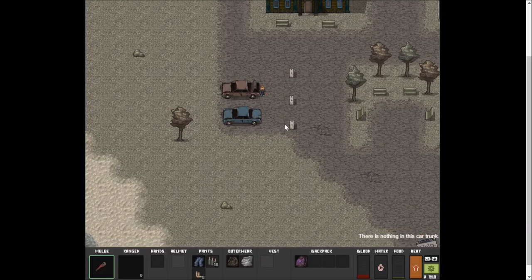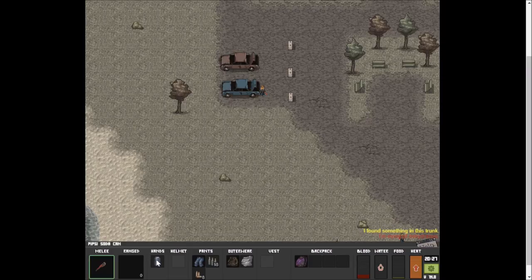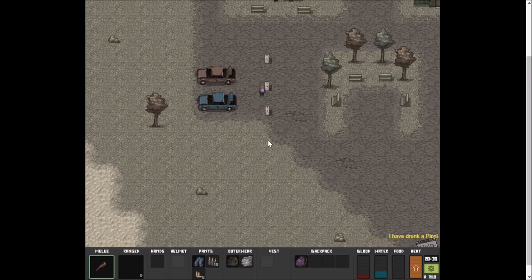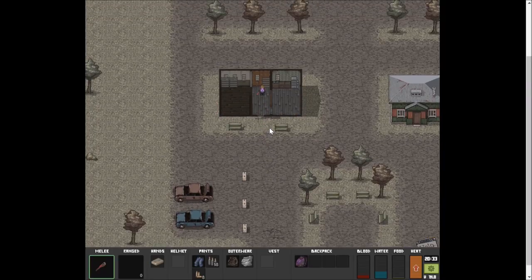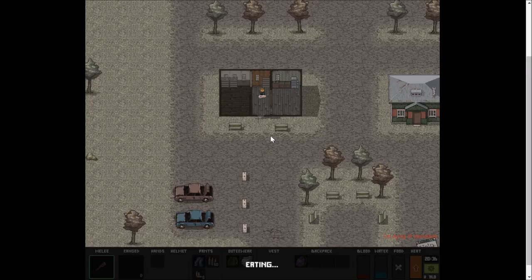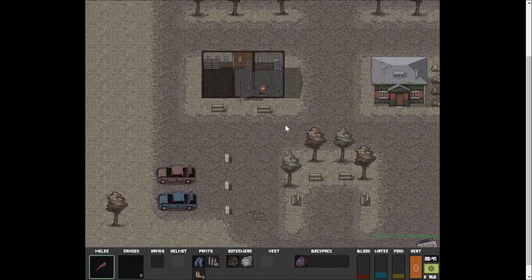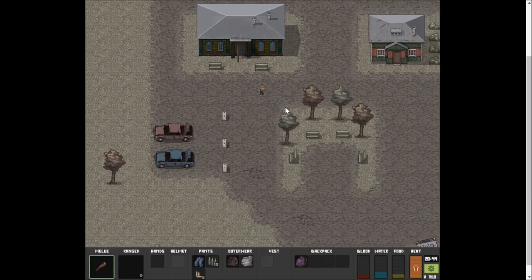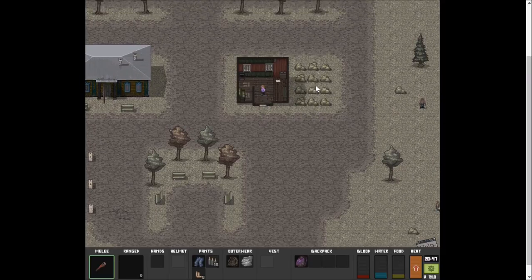Hopefully we won't run into any more right now because I need food and water. I found something in the trunk - thank you. Drink the Pepsi. We're still not doing the greatest. What is this? Tuna! Yes, eat the canned tuna - it's my favorite. Can we search the refrigerator? Nothing in the fridge.